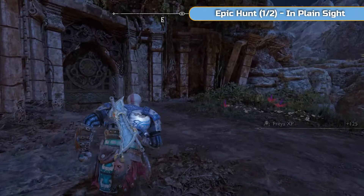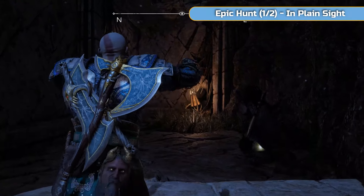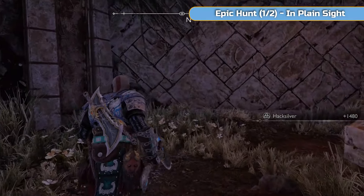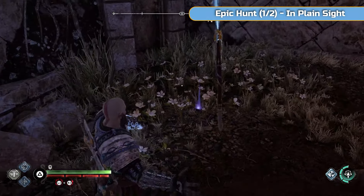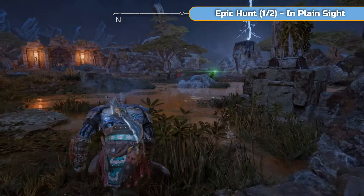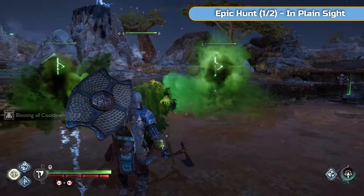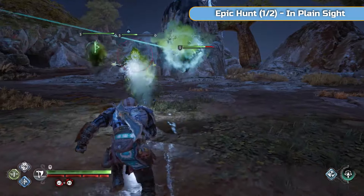Next we're going to be doing an epic hunt - there's two epic hunts in this place. They're a bit different, only for this area, and it's for creatures. Look out for the crystals. In this area I was going to jump up here to start the epic hunt, but the thing will spawn here to the right. There's a lot of enemies around so we're going to take care of those first before doing the epic hunt, because you don't want them interrupting the fight.